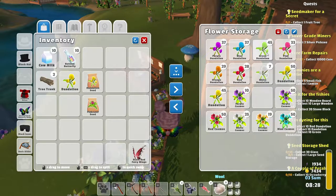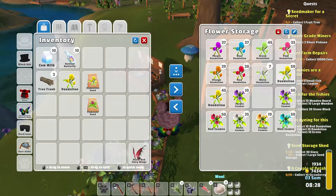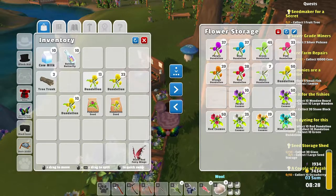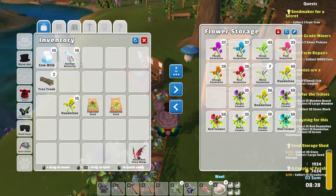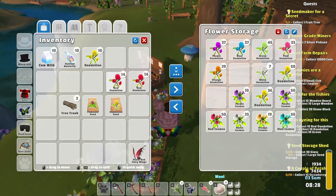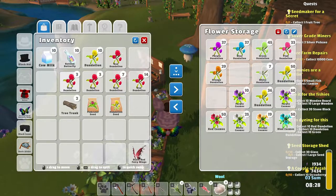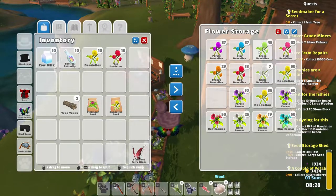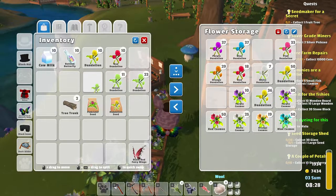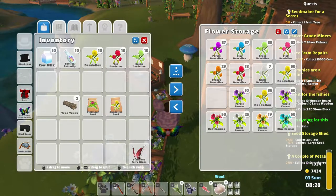Look at that, I actually have a whole lot of them. We needed 10 red, 10 yellow, and 10 green. Let's put these there. And then we needed 10 red and 10 of the green ones. Now that should be sorted.